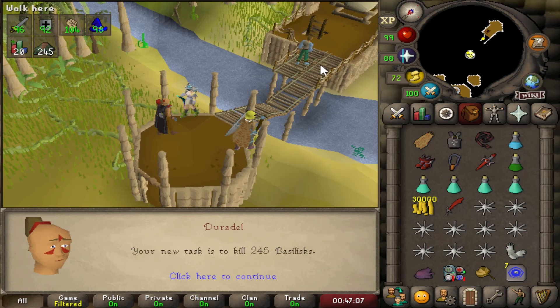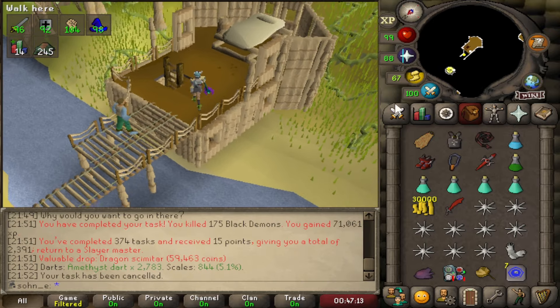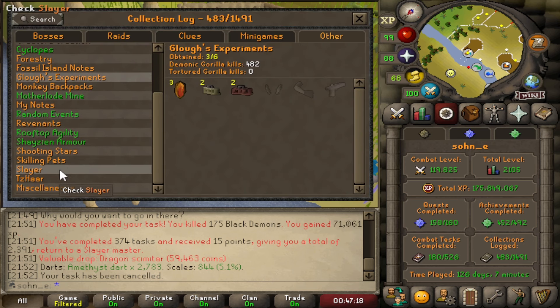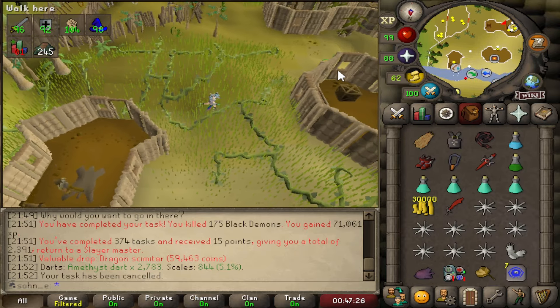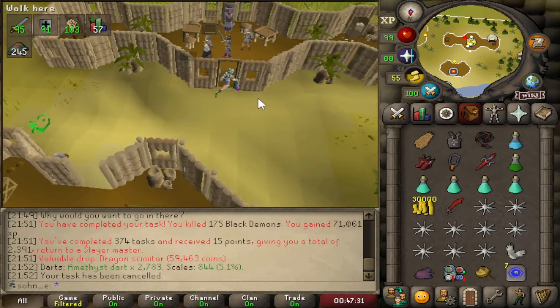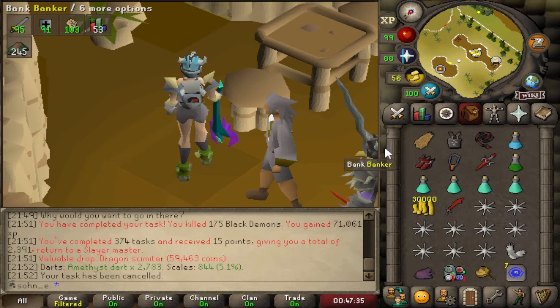245 basilisks — that's a very long task, but we can AFK that. We can finally get the jaw that we're super over the drop rate for. We have three basilisk heads — that's three chances of getting the basilisk jaw to make our highest strength helm. It will come eventually; we're at like a thousand-something kills.